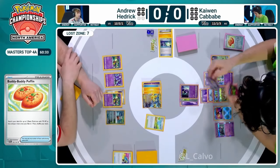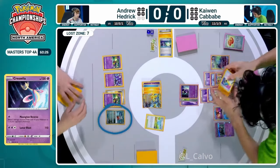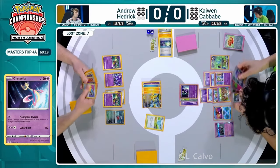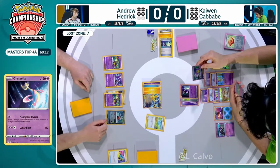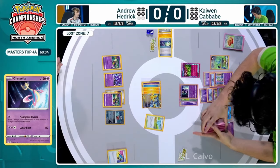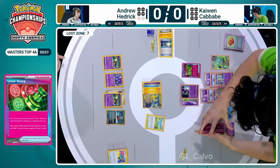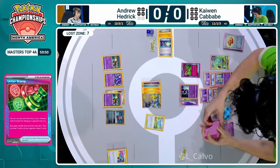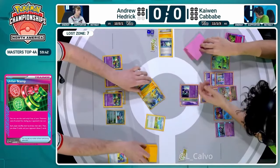An important thing Andrew did this turn is he targeted the Kirlia that did not have energy. Kaiwen needs four psychic energies to power up this Drifblim - he can unlock one by retreating, but these energies are currently locked in place. This makes it harder for Kaiwen to have a response, and if Iron Hands survives to attack again that's going to be really rough. With Monkey Dory getting played, there's no space for Drifblim now. Through Iron Bundle I don't think there's anything stopping Iron Hands from taking two more prizes unless a Kirlia evolves into the second Gardevoir.